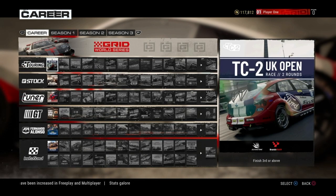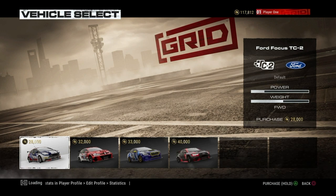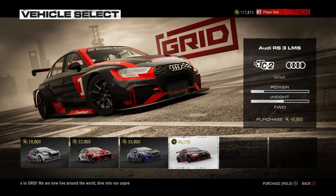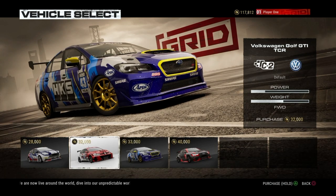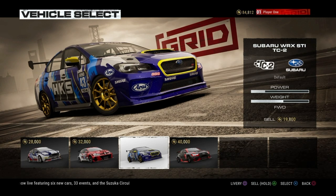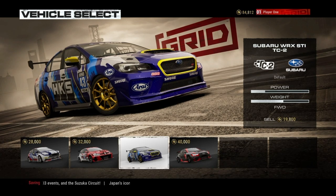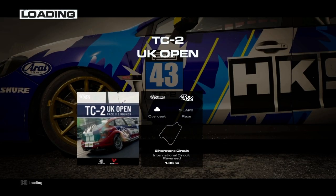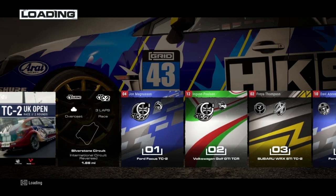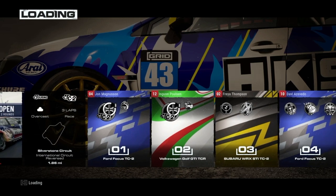If you want to see more videos like this, please like and subscribe to this channel. So we have a Ford Focus TC2 — that's the first car we're offered — along with a Subaru WRX STI TC2, an Audi RS3 LMS, and a Volkswagen Golf GTI TCR. It looks like the Subaru has the best power-to-weight ratio, so I'm gonna go ahead and go with that. This is an interesting loading screen.